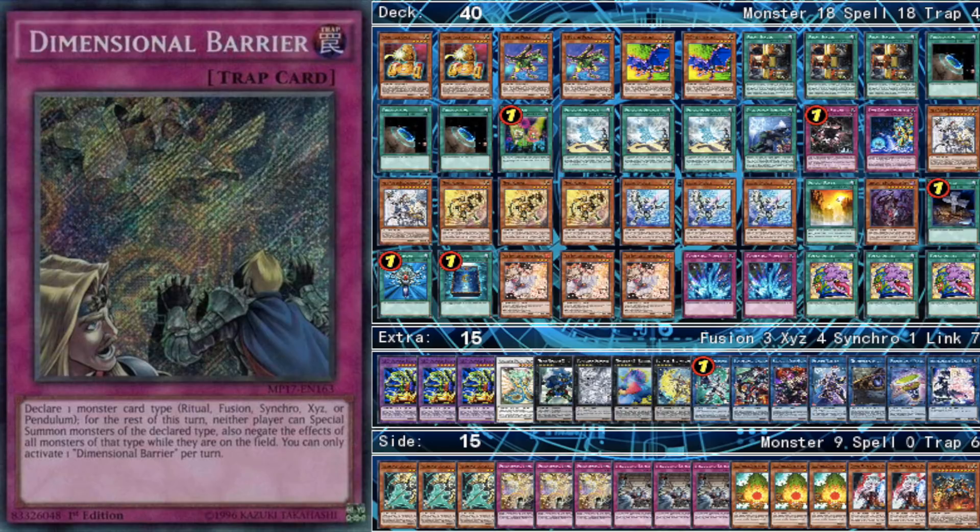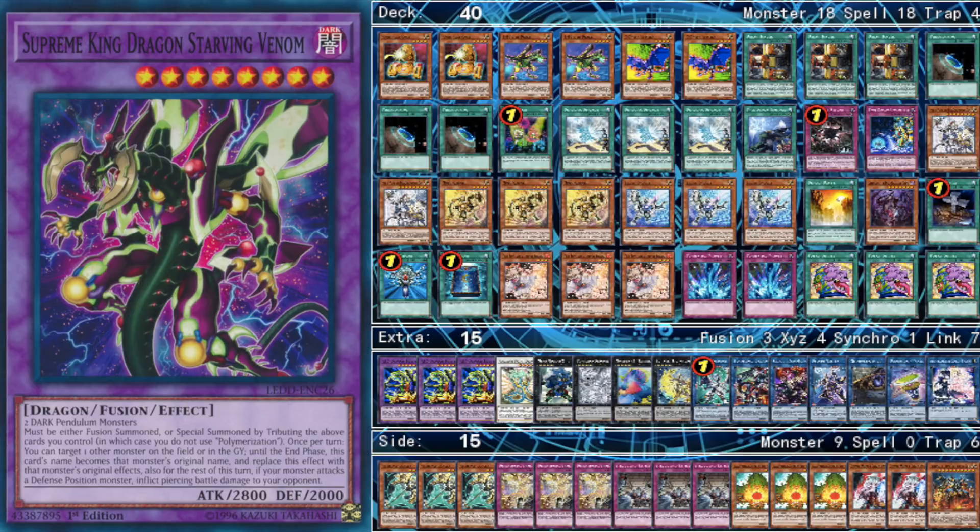They do not have very many strong matchups by themselves. If you look at the Pendulum matchup, it's not too bad, but when you tag out your Buster, they'll make Starving Venom to copy your Buster, and then use Buster's effect to banish one of your pieces, which can disrupt your engine. Knowing they can summon multiple Venoms, they can summon multiple Busters against you that pierce — that's actually ridiculous. It's really hard to play through their defense, like Vortex Narito or Tornado Dragon.